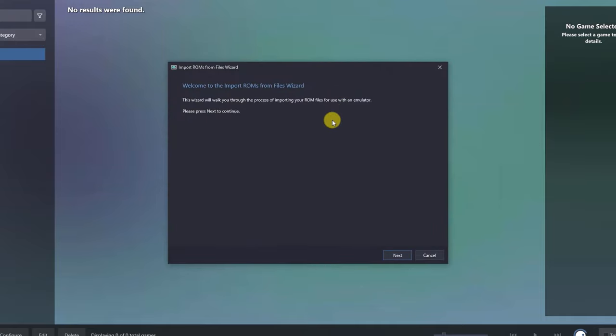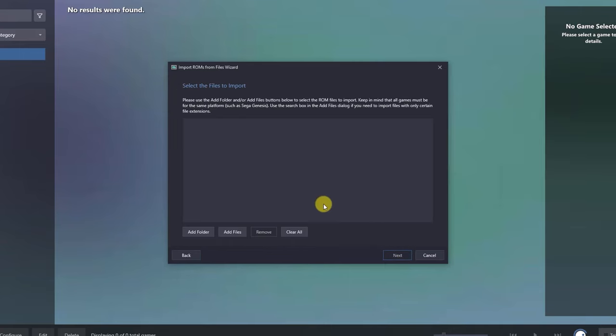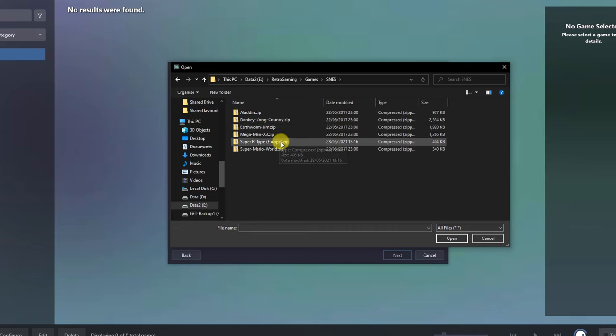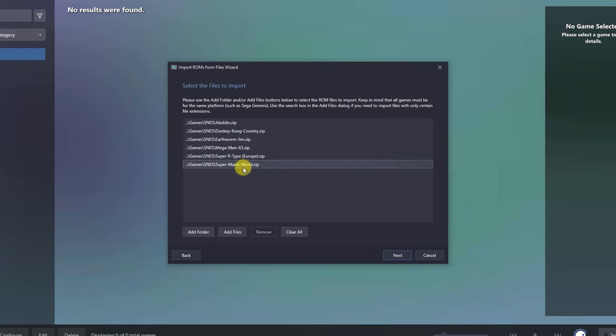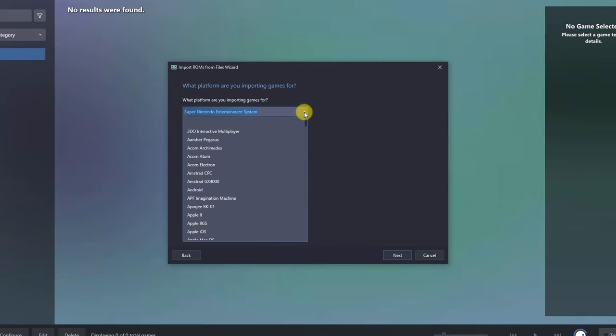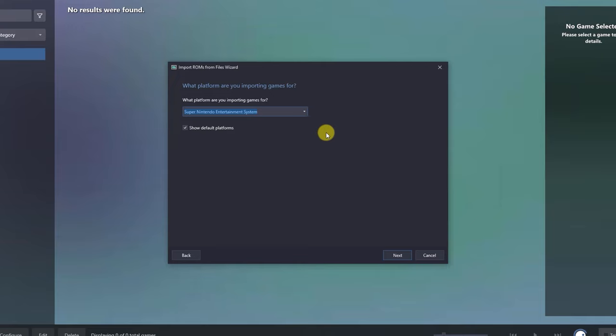Selecting import ROM files launches a wizard that takes us through the whole process of getting everything set up. We add our files by browsing into the Retro Gaming System folder, into Games and Super NES, select all of those files and open them. We can see them listed and these are the games we're bringing into our LaunchBox installation. LaunchBox has looked at those files and correctly identified them as a Super Nintendo Entertainment System. If it didn't correctly identify them, you can use the drop-down box to specify which system they're for.